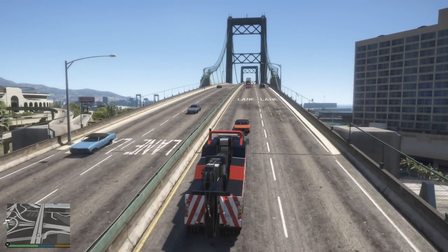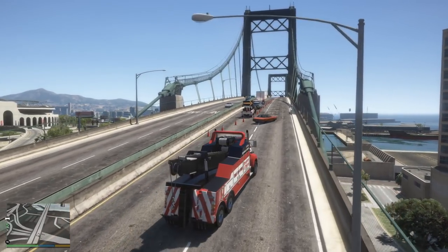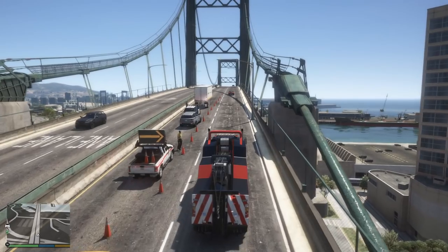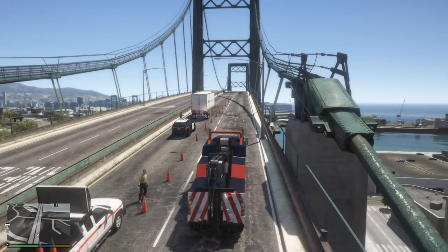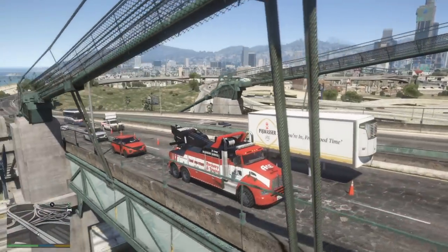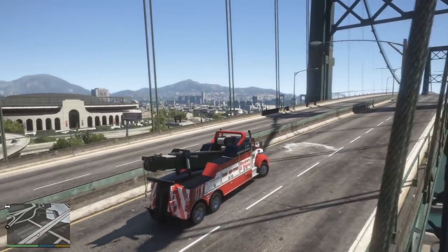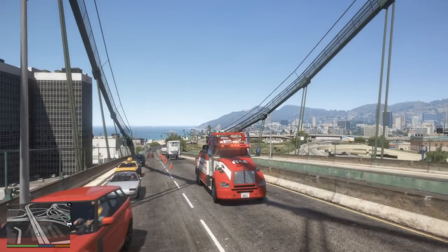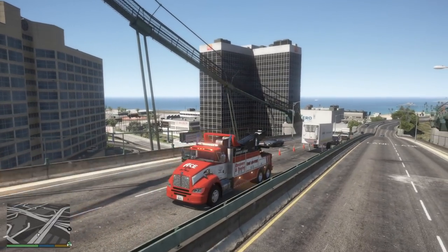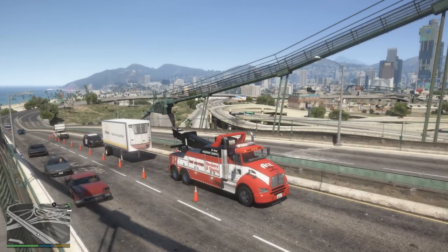All right guys, looks like we are pulling up on scene. I see Department of Transportation is here, looks like we have a disabled vehicle, they've got the arrow boards up. Highway patrol is here and there's the trailer. I believe that's an alcohol company - I hope the driver didn't drink any of the products he's transporting! Let's turn on our lights, back up, and take a look at this trailer. Should be pretty simple - we'll put down our arm, get the fifth wheel attachment onto it, attach our truck, run all our lines, and tow it out of here.